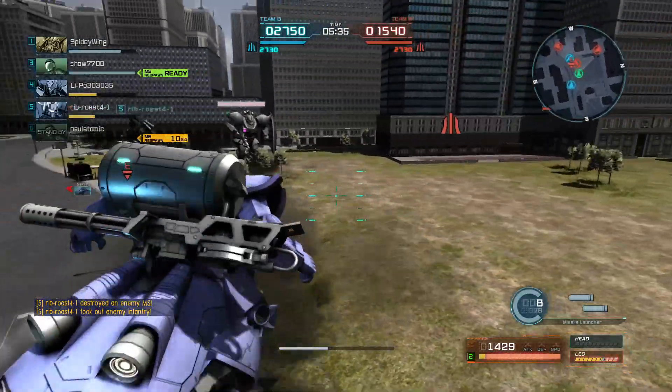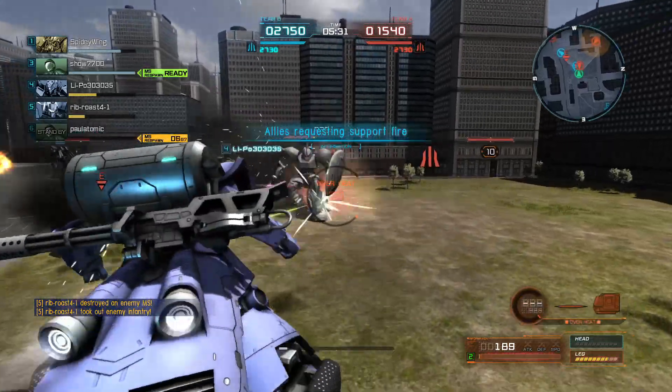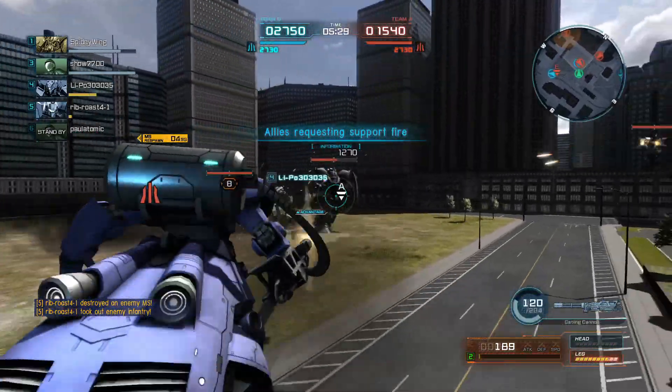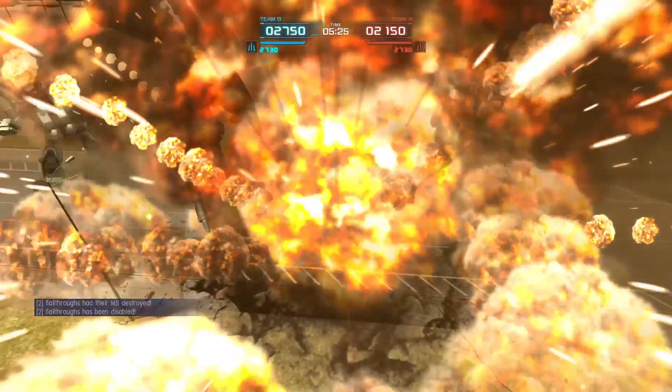Nemo's shooting me in the back. I think that's the Gleisner Gelgug that just came in, and I'm just throwing out missiles in the hopes of doing some damage before I'm killed. Seems to have worked. 189 health though, so I'm not going to last much longer.